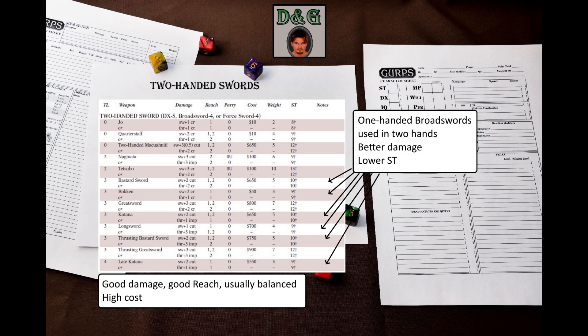If we look at the weapon table in GURPS Low-Tech, we will see these one-and-a-half-handed swords: bastard sword, bokken, katana, longsword, thrusting bastard sword, and late katana. When wielded in two hands, they get increased damage and reduced strength requirement.